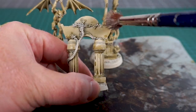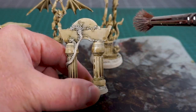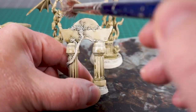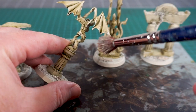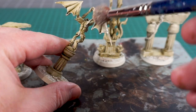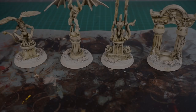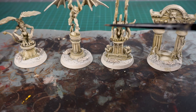Where that streakiness is especially important is on the vertical surfaces - it makes it look like rain has fallen on it a lot. That'll also look great on the wings as well. Just doing a vertical dry brush here.